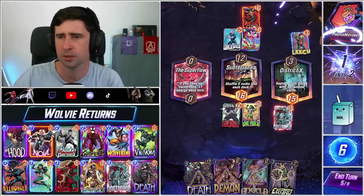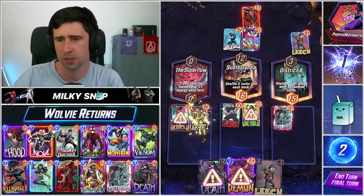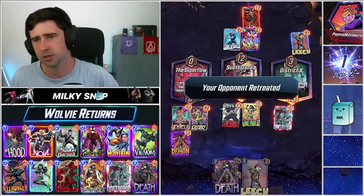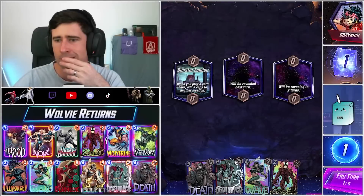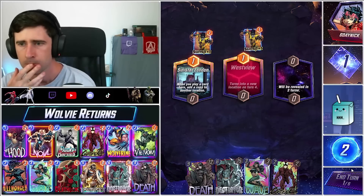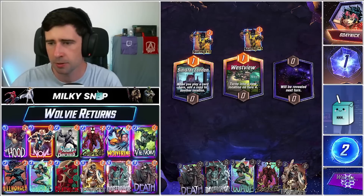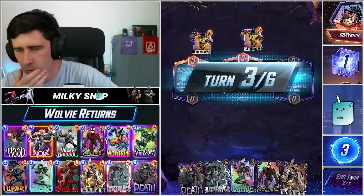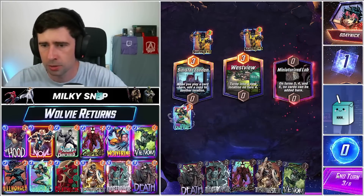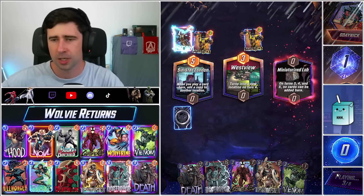He discarded Ghost Rider there — I think that could have been a Ghost Rider from District X. I think we go down this route. We spread across all three locations. I'll go ahead and skip — we have the Destroyer Wave play which is kind of sick. Ideally we'd love to get out like Wolverine or Bucky before that but it's not going to happen. We'll play double Wave anyway because of Death. I think that's going to be strong — we got some really cool play lines here.